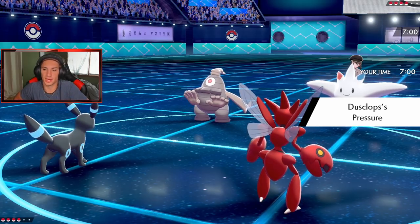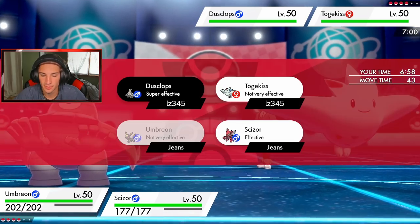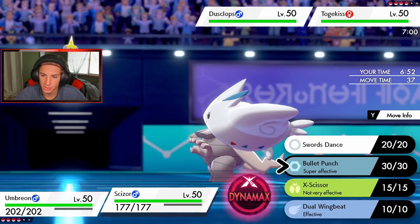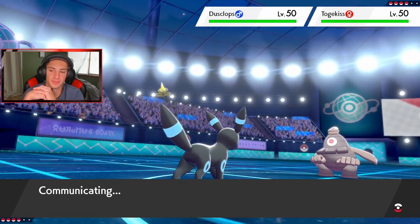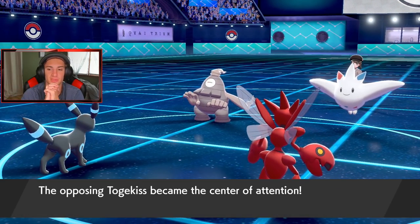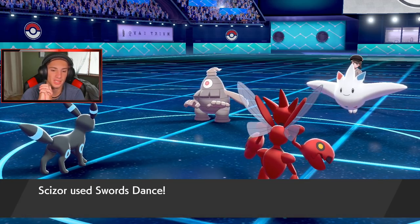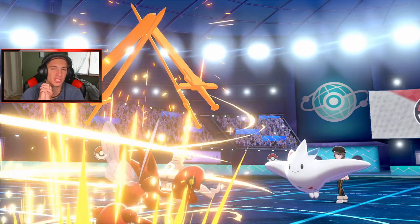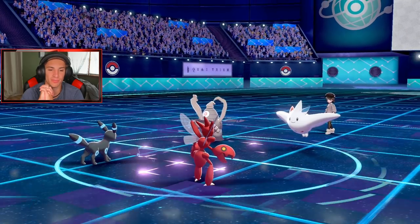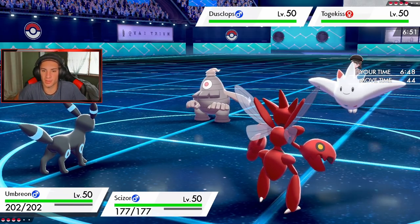Scizor and Umbreon come out here — not bad. I could drop a Snarl, but I'm going to Taunt Dusknoir and then drop a Swords Dance. He goes for Follow Me and sets up Trick Room as well. Okay — cool, he goes for Follow Me. Trick Room comes up. I get the Swords Dance off. Now I'm just going to start Bullet Punching left and right — plus-two with Technician, Metal Coat, STAB. Trick Room pops out, totally fine.